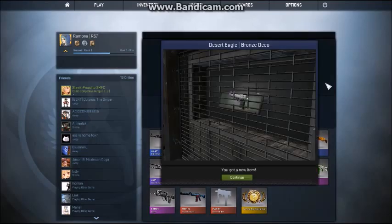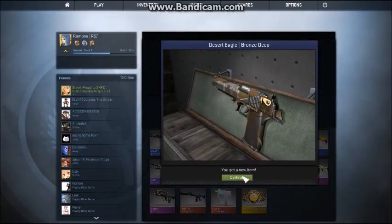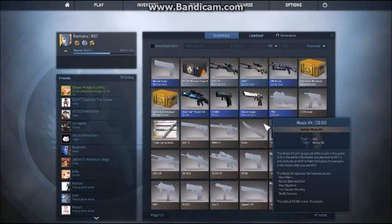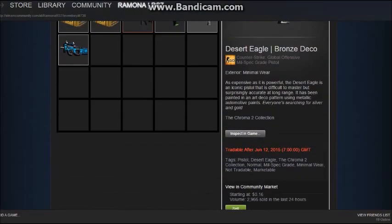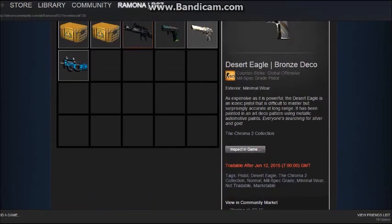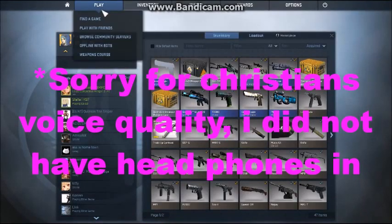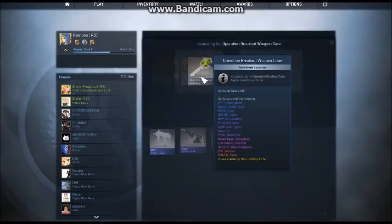I already have that weapon. I'm going to go show you how it works in the game. I figured I'd get that one because I already have it. So this skin, it's worth approximately 16 cents. I'm so sorry — that's when you unbox everything. I basically wasted $2. Probably $2.